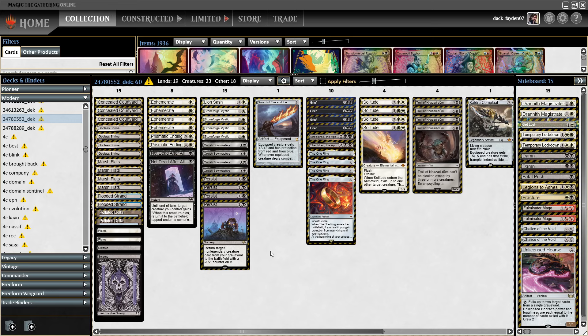Sometimes you can keep a mid-rangey hand with One Ring. You can also keep a hand with the Solitude Scam or with the Greaves Scam. This deck is not the same as the Red-Black version — you don't play proactively, you don't aggressively just scam Solitude on turn 1. You have to wait and play a bit longer, less aggressive game than Red-Black Scam.